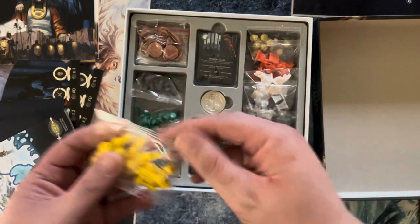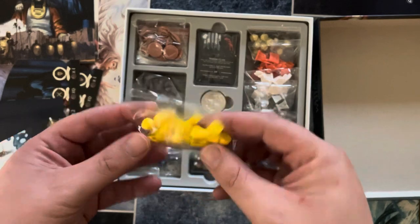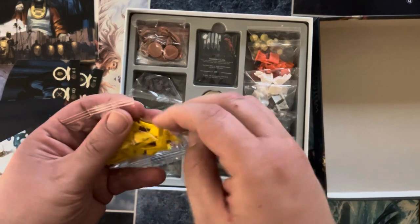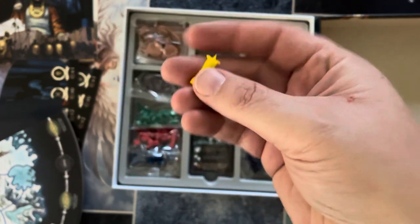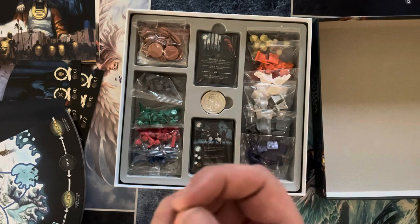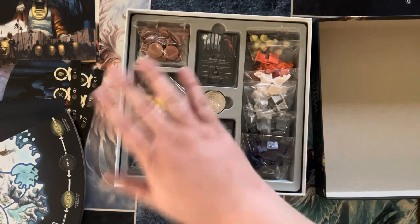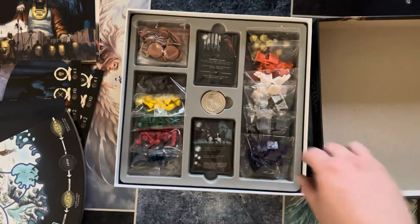Let's take a look at the different pieces. One small nitpick — they're not resealable bags, which is a little bit of a downer because I really like being able to reseal these kinds of components. But let's open this up and look at the yellow ones — these are your banners for the board, and it's sturdy plastic, which is cool. Being able to use banners and all this reminds me a lot of Risk, which was like the great-grandfather of games like this where you're basically doing board control type stuff.